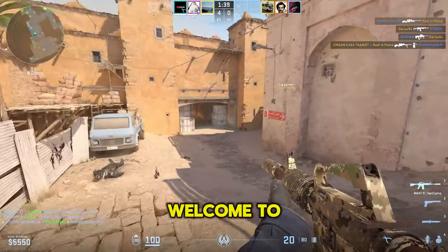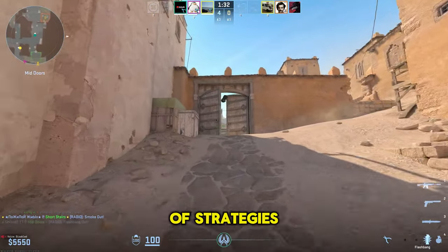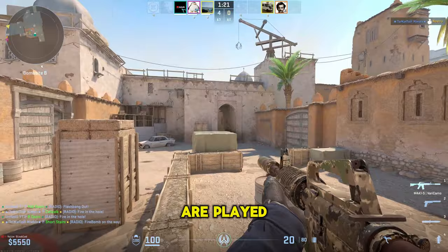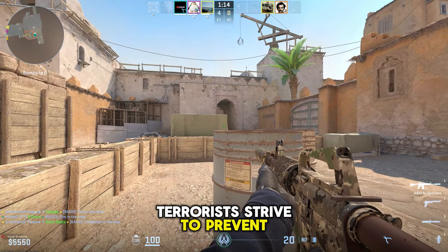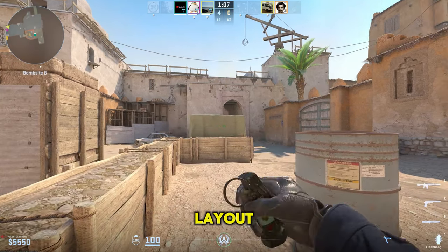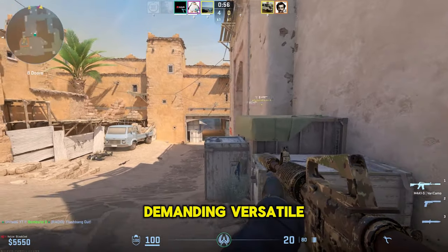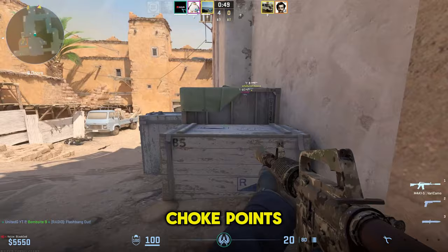Welcome to the diverse world of CS2 maps and game modes. Each map is a unique battlefield with its own set of strategies, challenges, and secrets. Understanding the terrain is crucial, whether you're planting the bomb or rescuing hostages. Most CS2 matches are played on bomb defusal maps, where Terrorists aim to plant a bomb at one of two sites, and Counter-Terrorists strive to prevent the plant or defuse the bomb. Key maps include Dust 2, iconic for its balanced layout and clear landmarks; Inferno, known for its narrow paths and strategic choke points; and Mirage, which offers a mix of open spaces and tight corners demanding versatile tactics. Learn the layout — familiarize yourself with common plant spots, choke points, and sniper nests.